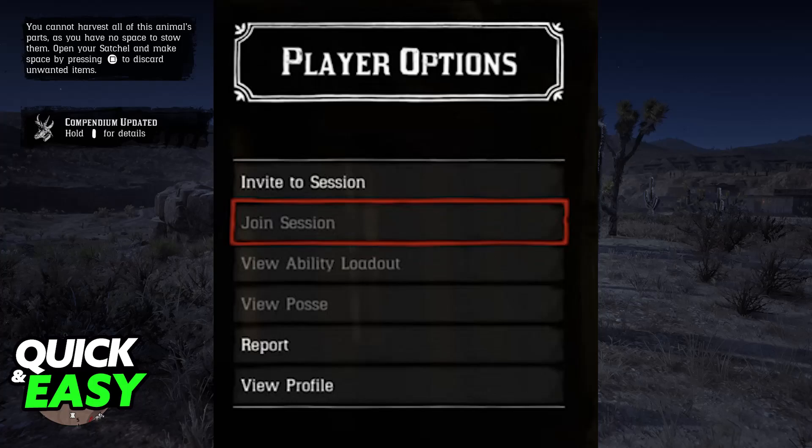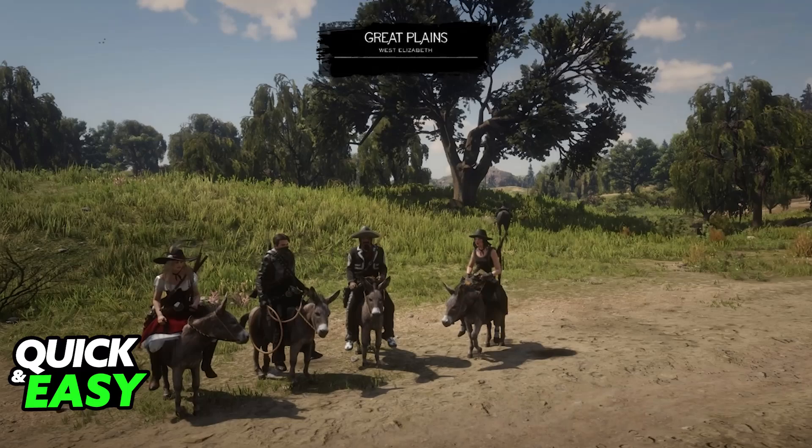You can also consider making a permanent party so you don't have to repeat this every single time if you are playing together regularly. As soon as you choose one of these two options — invite to a session where they get a notification that they can join, or you join their session — you will be able to play together on Red Dead Online on the PlayStation 4. This is also going to work perfectly for the PlayStation 5, so keep that in mind.